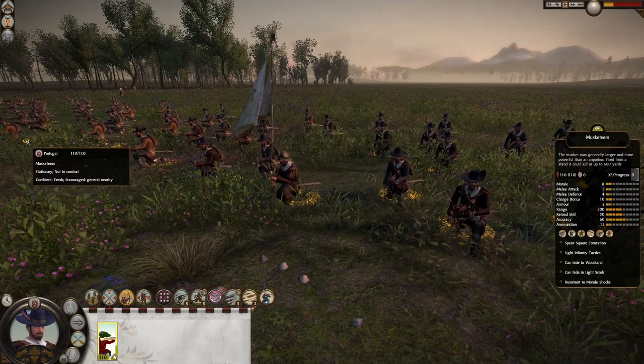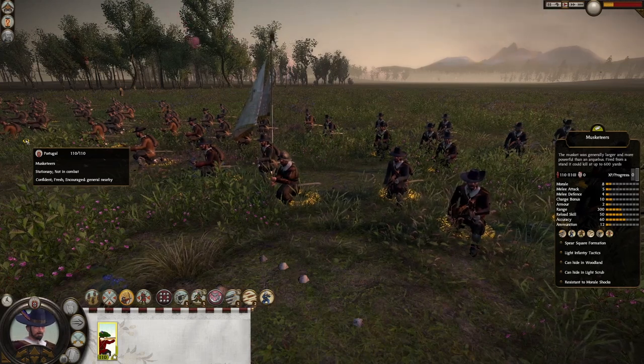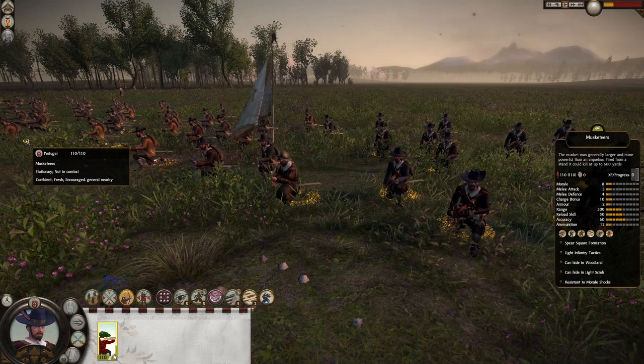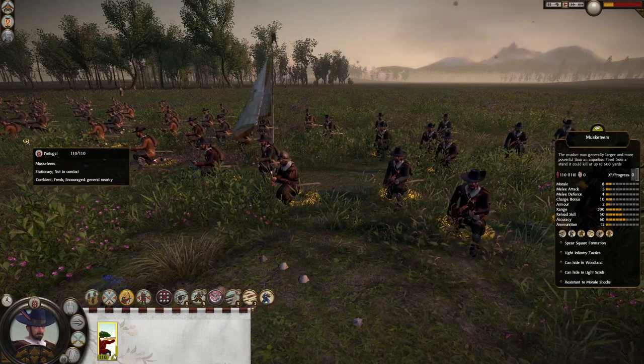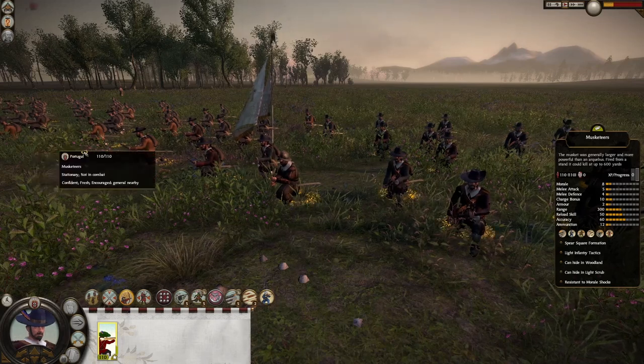In this matchup we're having our Musketeers, our best range infantry unit, specialized in range so they do not have the high armor and melee stats that the Arquebuseers do, but they make up for it in reload skill, accuracy, ammunition and plenty of other abilities. 110 men, 8 morale, 5 melee attack, 4 melee defense, 10 charge bonus, only 2 armor, 300 range, 50 reload skill, 60 accuracy, 12 ammunition and loads of different abilities.